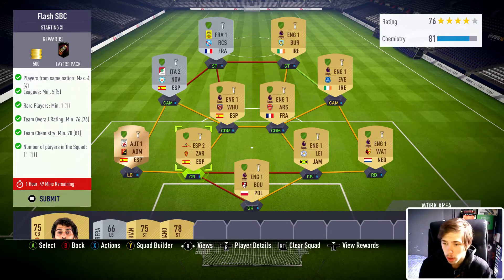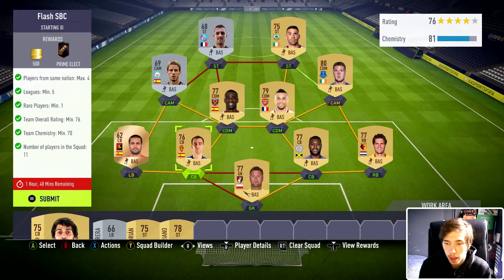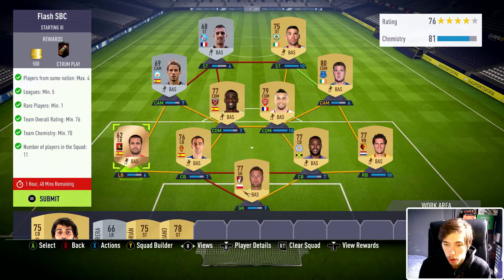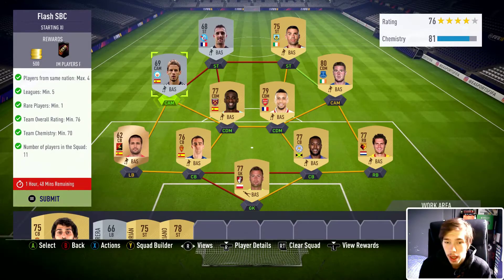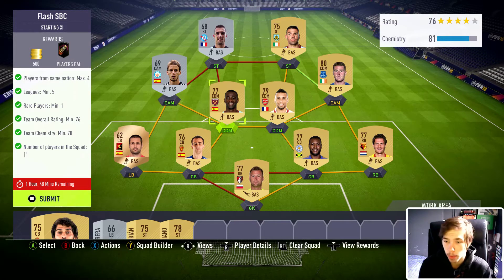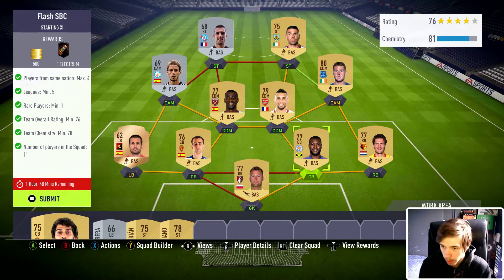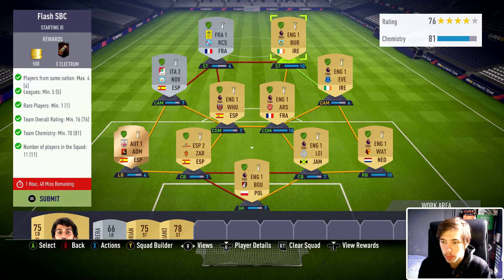I have loads of untradables so I went with four Spanish players from La Liga — I think it's La Liga B. I put a defensive mid, CAM, then a center back and left back, and after that I just put a random French guy up front.